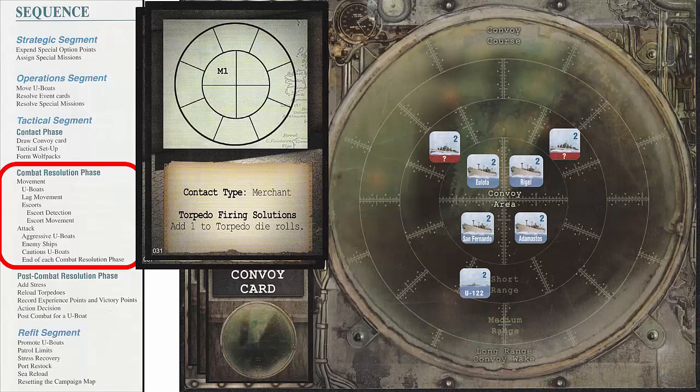The next step is lag movement. In the lag movement step, we must select a merchant or naval ship on the tactical display with the highest speed to use as the reference ship for movement. The reference ship does not move, but all other ships and U-Boats with a lower speed are moved relative to the reference ship toward the convoy wake area. For the reference ship during this lag movement, we select the merchant ship Rigel, which has a movement of 2. Since all ships on the tactical display have a speed of 2, we do not move any ships at this time. We then move to the Escort Detection step. We must perform detection and movement for one Escort before moving to the next. Escorts can detect U-Boats on the surface at a range up to 2. Since we are at range 3 for both Escorts, they cannot detect us.